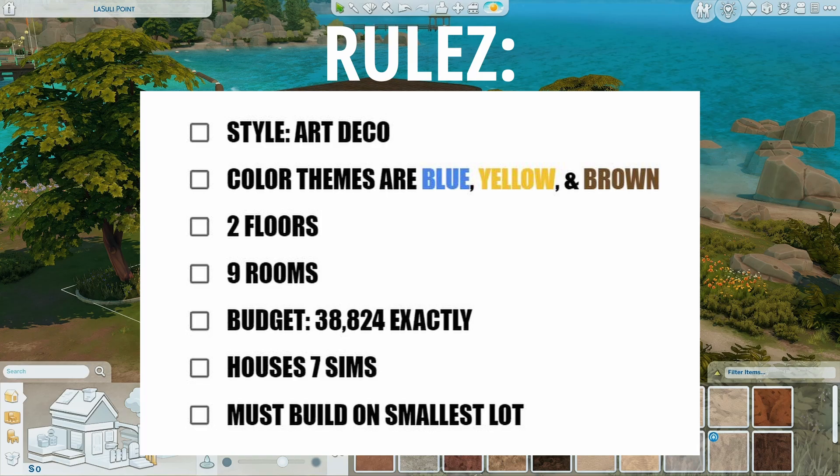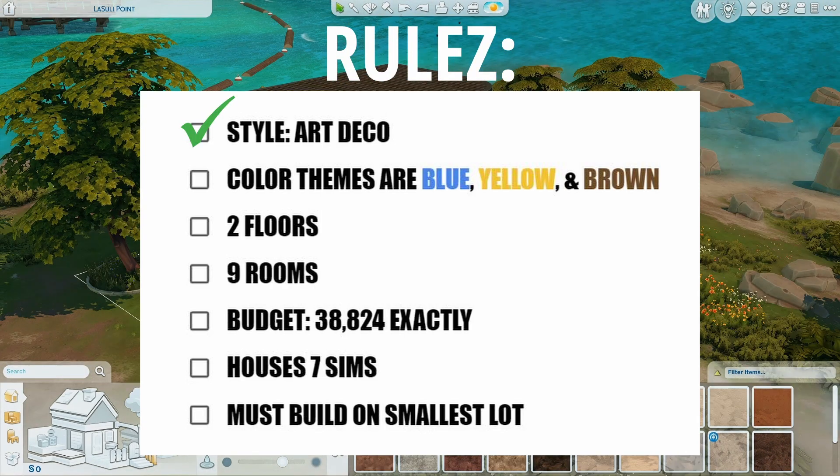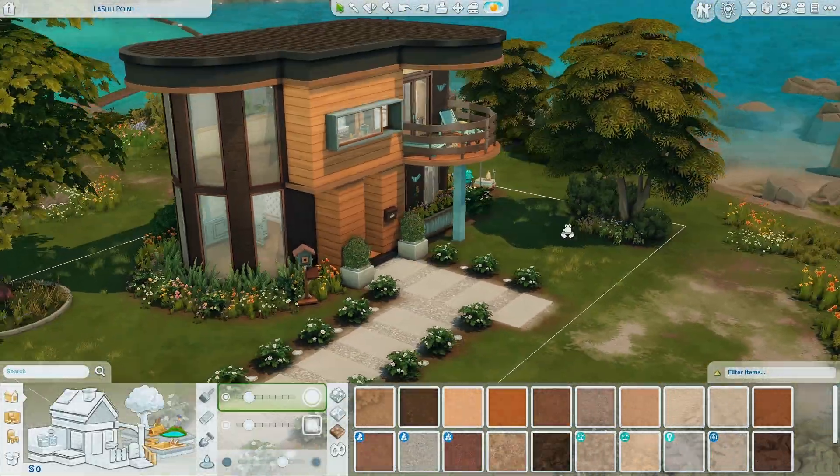So the building style of your house is art deco — check, according to my research. Your color themes will be blue, yellow, and brown — yes, we definitely stuck to that. Blue and brown on the outside and yellow more on the inside. It will have two floors — check. Nine rooms — check, if you count the balconies as rooms. Your budget is 38,824 simoleons exactly — we did that. It houses seven sims. My disadvantage was building on the smallest lot, which is 20 by 15. We have completed the challenge. Is it functional? That remains to be seen.